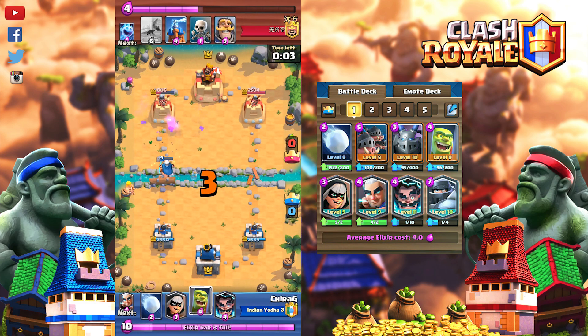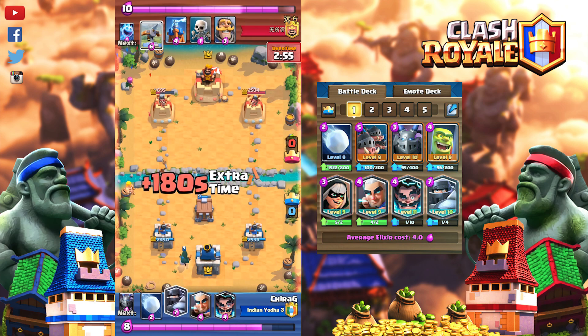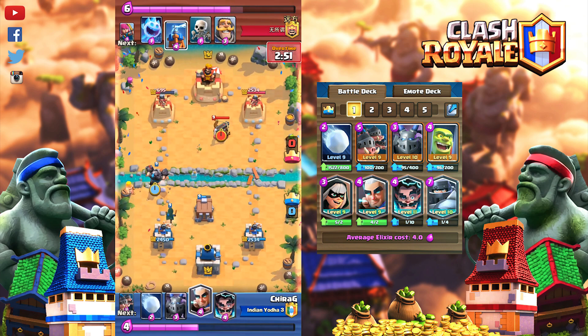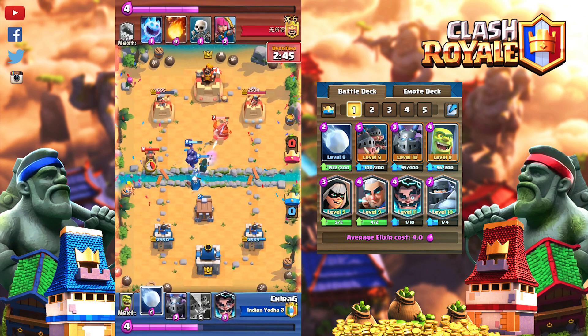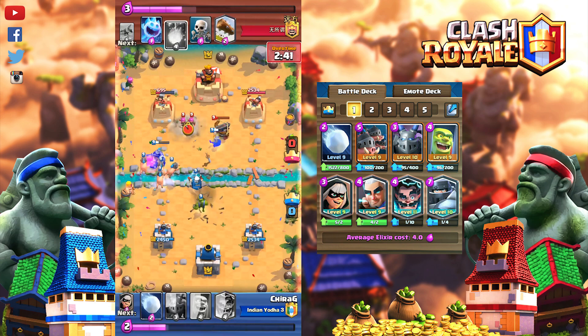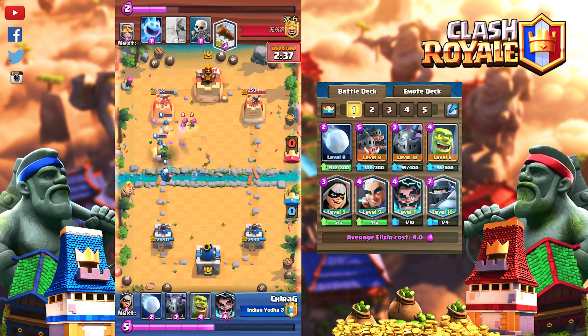If they use a damage-dealing spell on your Electro Wizard or Magic Archer, then go with your Royal Hogs and Bandit on the bridge. Switch lanes with Bandit and Royal Hogs — sometimes put Bandit in one lane and Royal Hogs in the other. Keep predicting their spells and predict snowball on Skeleton Army or Bats to get more time for your Royal Hogs.